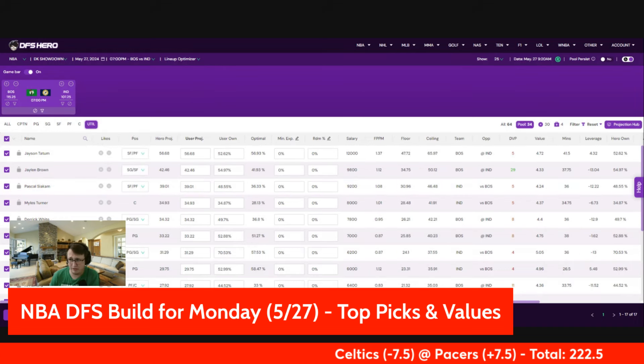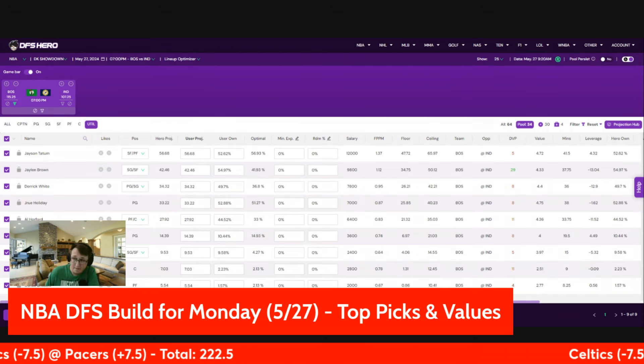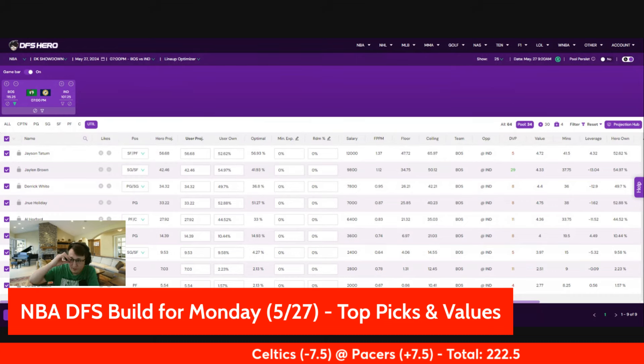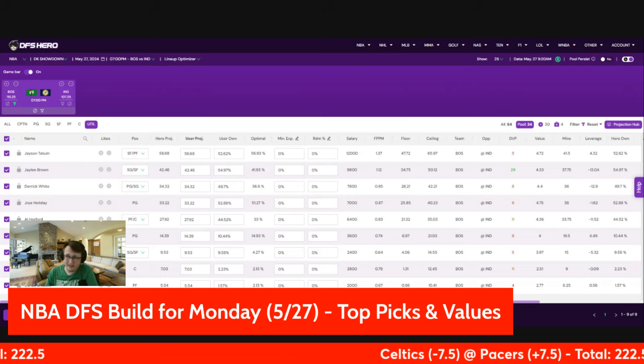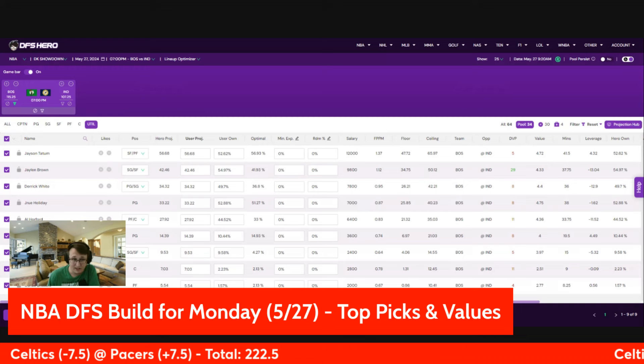Slide number two — utility. Let's go over to the Boston side first. I still think Peyton Pritchard is in play. He's been losing minutes and hasn't been playing that well. But if this game goes south — which it could; this is Game 4 and the series is pretty much over — if the Pacers can't keep it close like they did last game and it gets out of hand, we could see Peyton Pritchard close the game and play 25-plus minutes and end up crushing. He's not a priority — coming in at low ownership around 10% — but the blowout possibility and his cheap price make him a little bit interesting in tournaments.